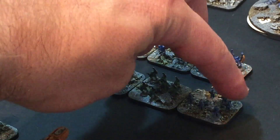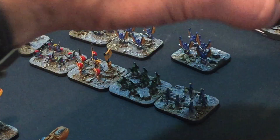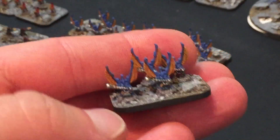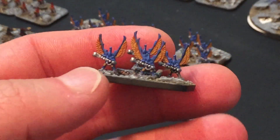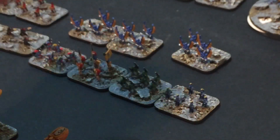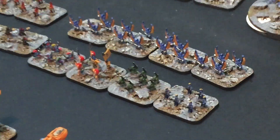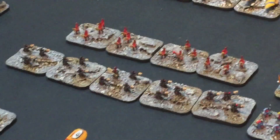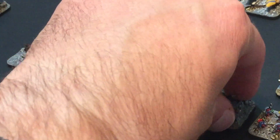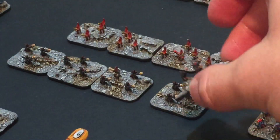Behind them we've got four bases of Swooping Hawks. These are actually the Exarch models - for some reason I didn't have any Swooping Hawks models but I had loads of these, so they'll do. Then moving across, we've got five bases of Warp Reapers - these are the little guys here. Five bases of those.